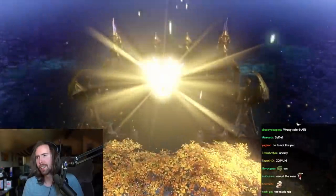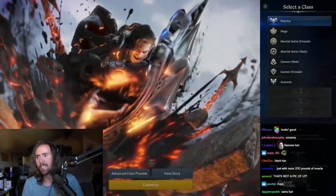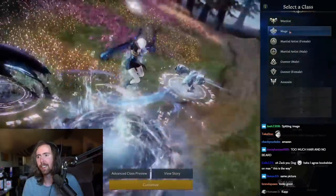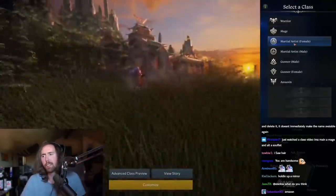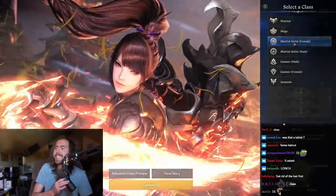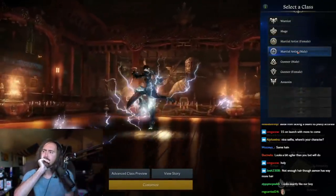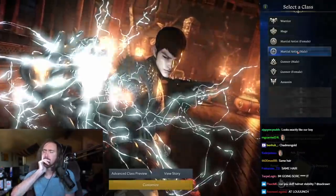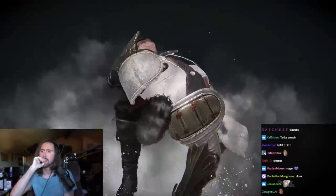So where do we begin? First things first, you're going to need to select a class. There are 15 classes available at launch, five base classes: the warrior, martial artist, gunner, mage, and assassin. Within those classes are an array of advanced classes. If you want to know more about which class to pick, keep it locked in the channel as there'll be a series of videos on that very topic. Selecting your class will then take you through to the creation options.